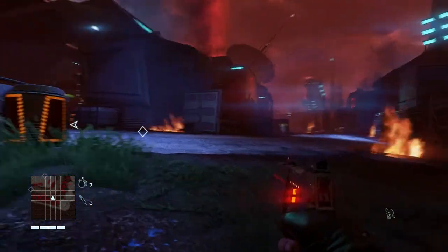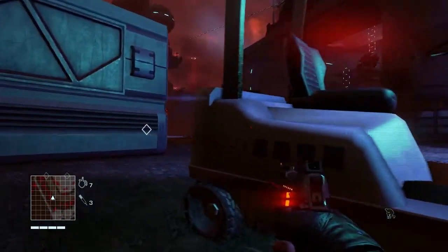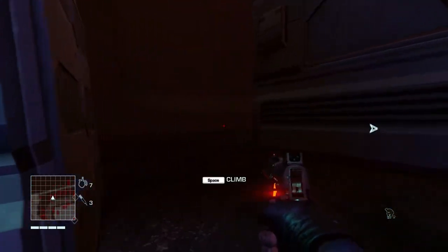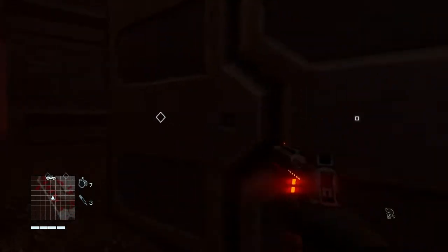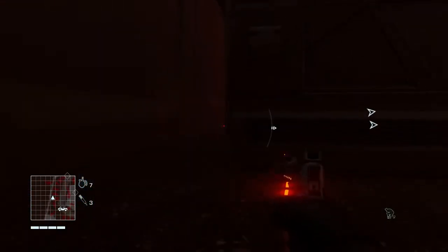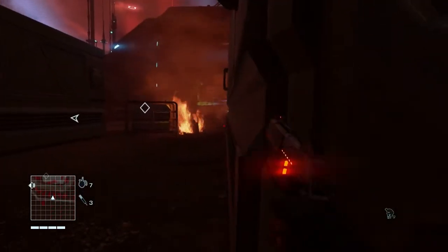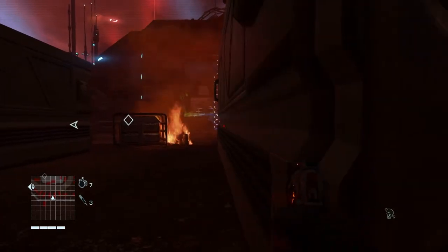Alright, so we got a vehicle that's doing rounds, so we'll have to go ahead and avoid that. I don't want to go climbing on stuff. I tried to be as stealthy as possible. Oh, that was close. Be stealthy as possible, but get spotted immediately.